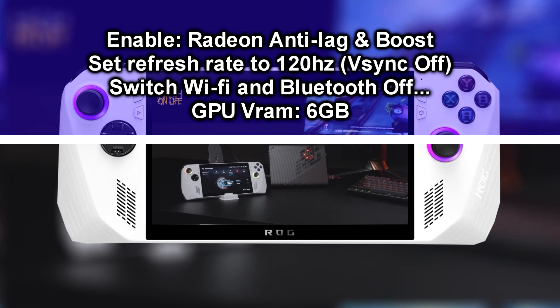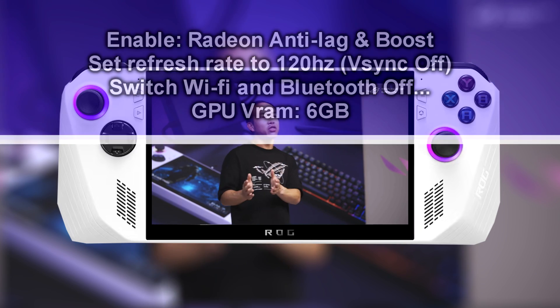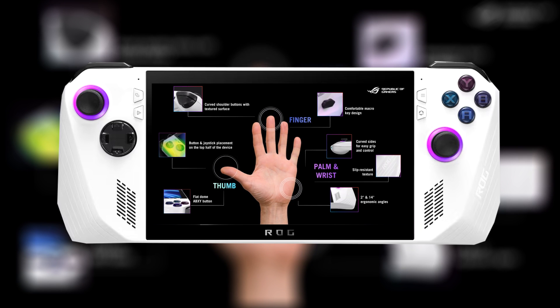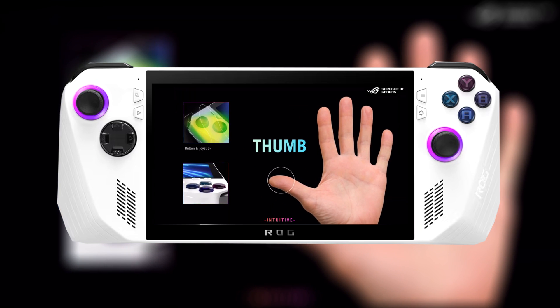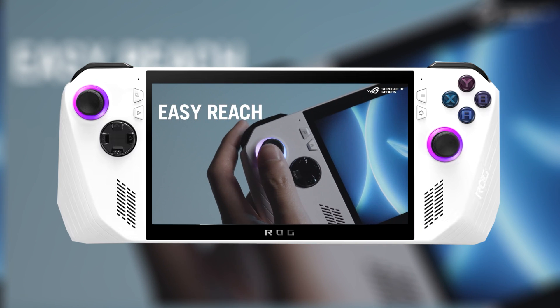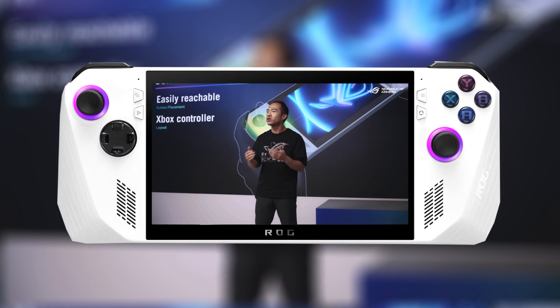If you need Wi-Fi and Bluetooth, or if you're playing a multiplayer game, obviously turn on Wi-Fi to do so. Also, I set the GPU VRAM to 6GB for smoother performance and to have all the VRAM you need for the graphical settings we're going to use for each game on the list.